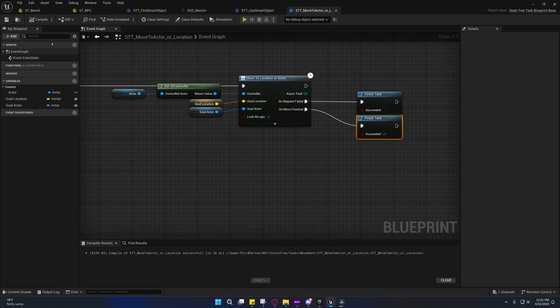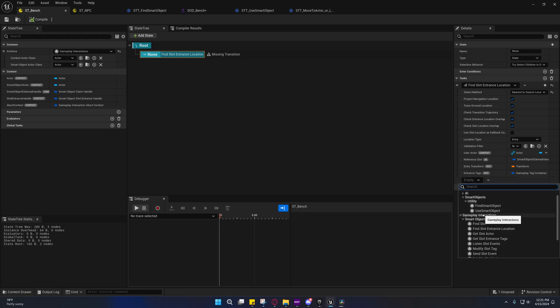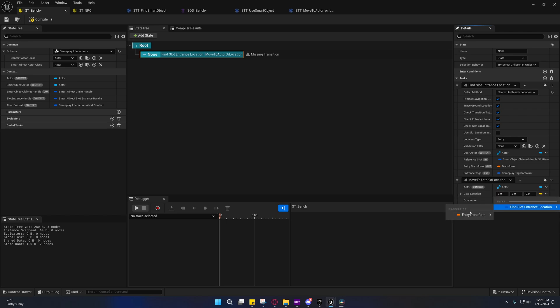That's pretty much it — not difficult. Back over here on the bench state tree, we want to set this task to Move to Actor or Location. We want to set the location, and we want to bind it to the Find Slot Entrance Location's Entry Transform Translation — that gets the location off of that transform.